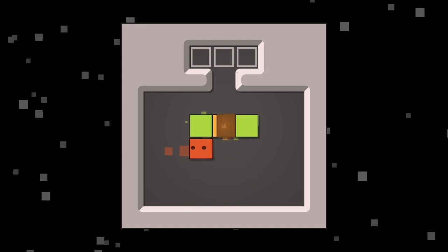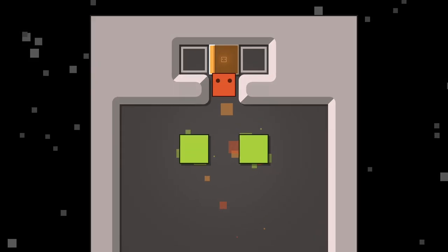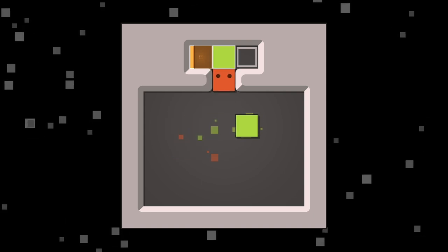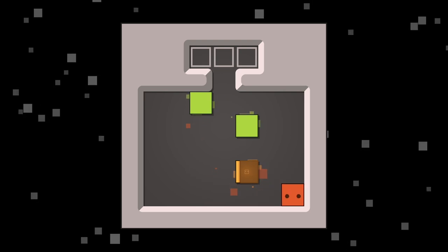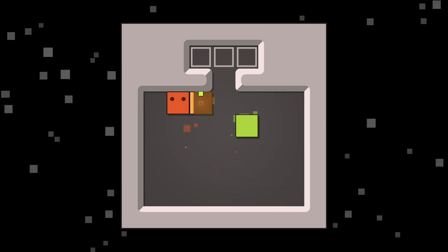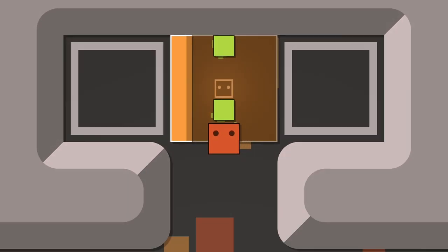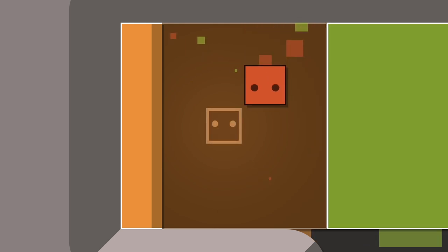We have an issue here. We need to end this on the back wall. We basically need to do this and put it here. But once we do that, we can't get one over here, so we need to have one of these in the level — possibly both. I don't see the harm in doing both. This should just work — and there we go.